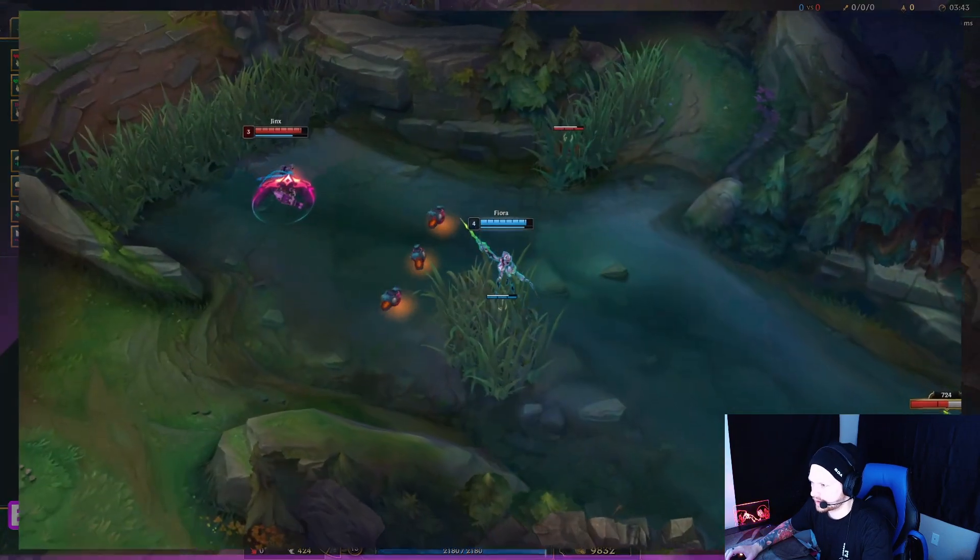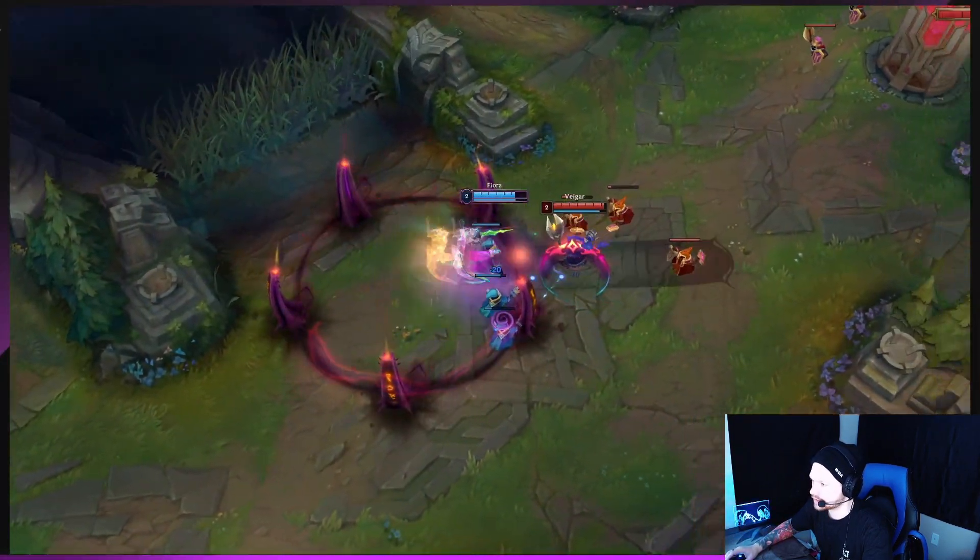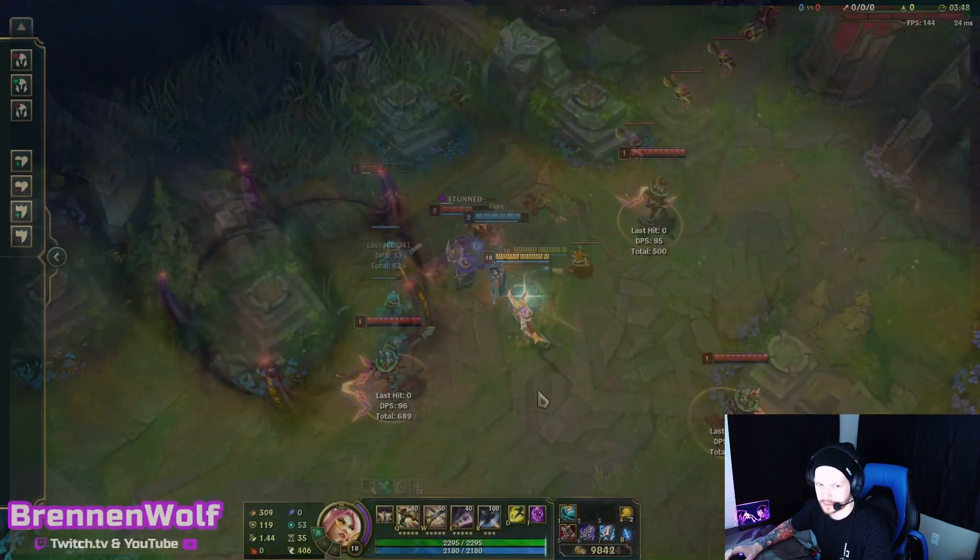You can also use the slide parry to catch Jinx traps, or if you're in a Veigar cage, you can slide parry into it and stun somebody with that.